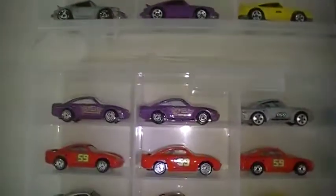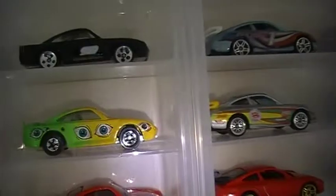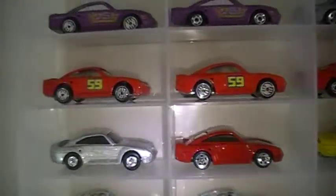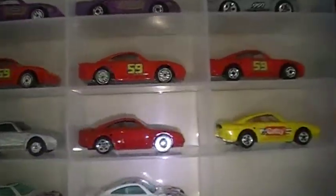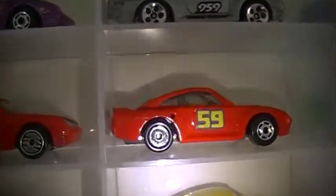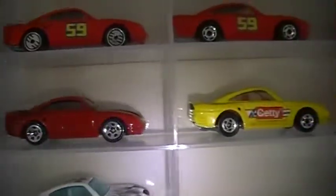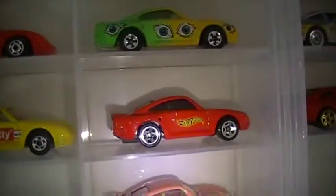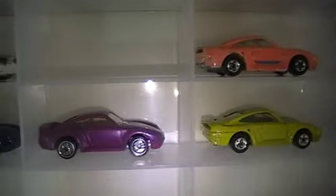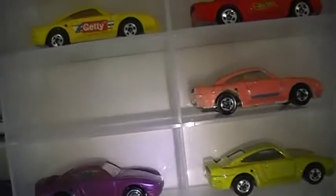Got more 959s over here. These two are the same because that one has a darker blue around the 5.9, while this one has a teal-looking blue around the 5.9. Then you got some color changers and more 959s. There's a space open because there's another — I think it's three-spokes in this particular casting.